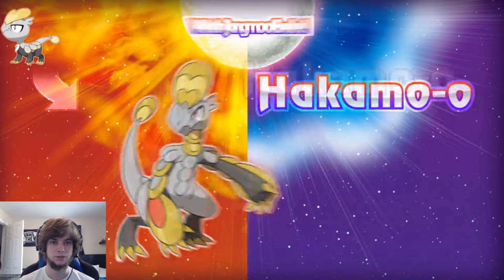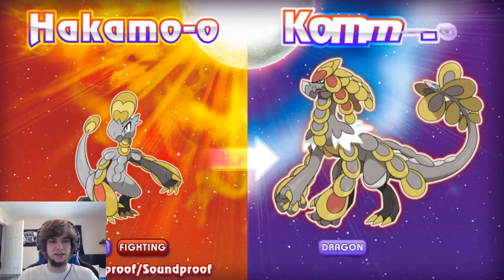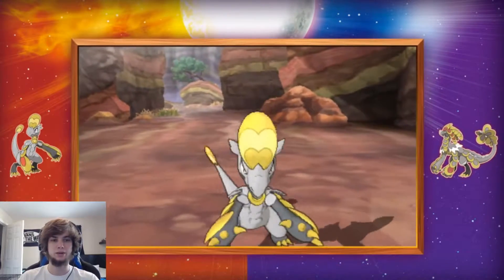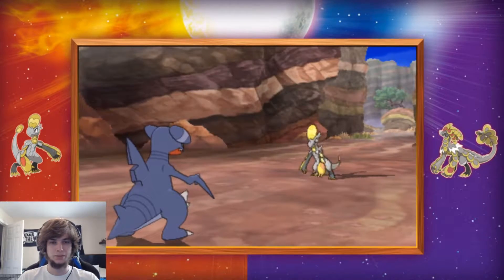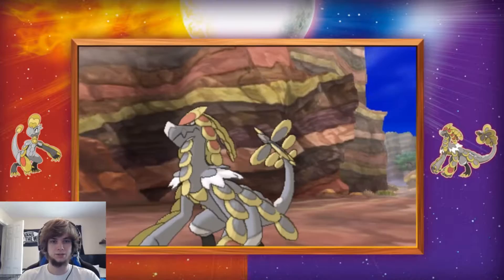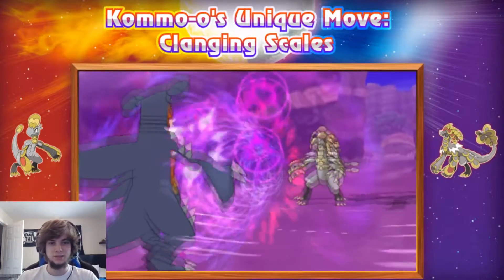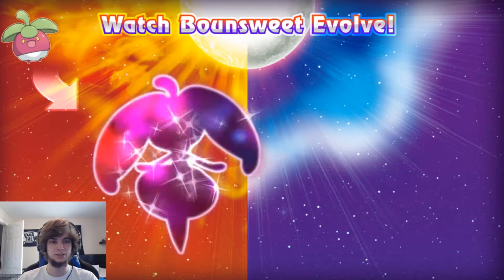So we got Hakamo-o, Jangmo-o's evolution — Dragon/Fighting with Bulletproof and Soundproof. I love the design: plate armored scales on the arms and neck. I'd say they're going to be really bulky, strong hitters, but maybe slow. He kind of reminds me of Charmeleon the way he's shaped. And Kommo-o looks really awesome too — it looks like he's got a second layer of plate on his arms. I'm definitely excited to see their stats.